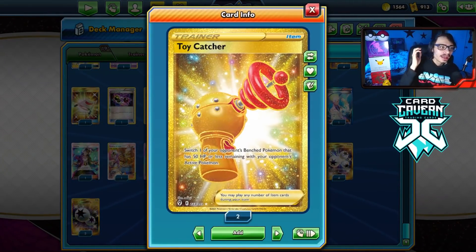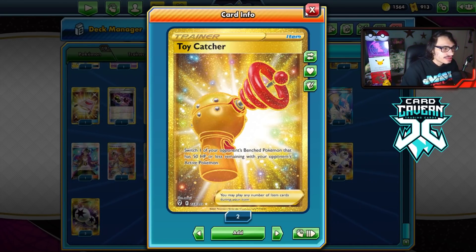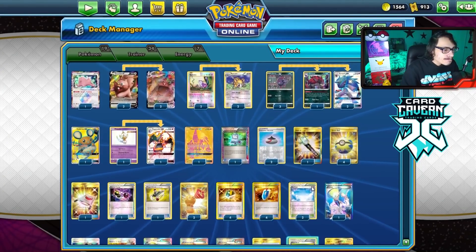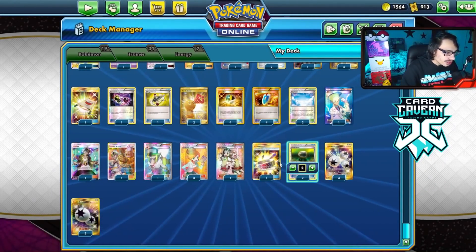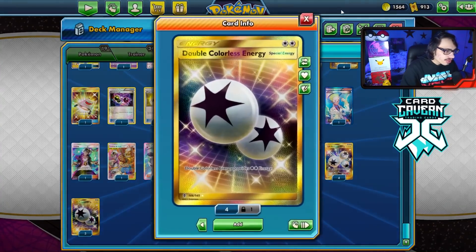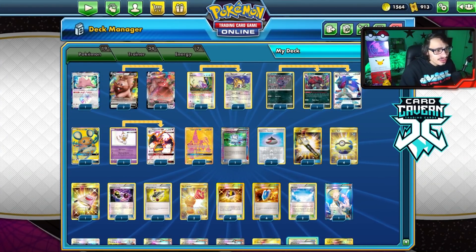Toy Catcher is really good. If the opponent's Pokemon is going to go down to 10 HP, they're going to want to move it out of the active spot, so we have two Toy Catchers to chase them down with Greedent. Then I have Target Whistle if they bench something we can go after. Teammates is really good here for getting the two cards we need. One Choice Band if we have to attack normally. Four Triple Energies, three DCE, plus a Special Charge to round out the energy count. Let's go try it out!